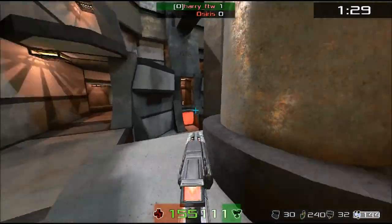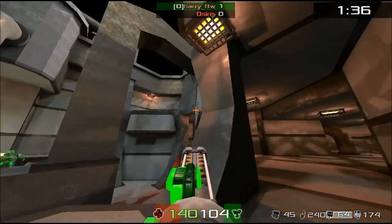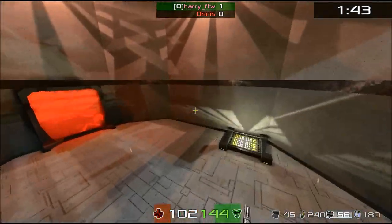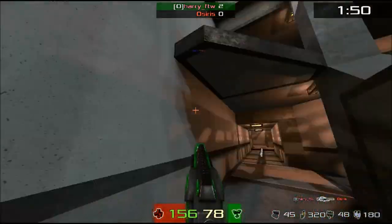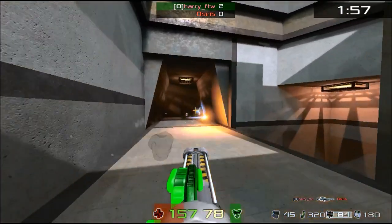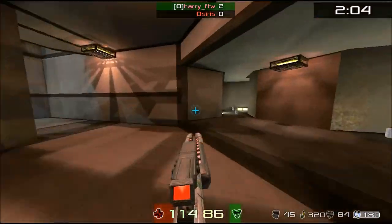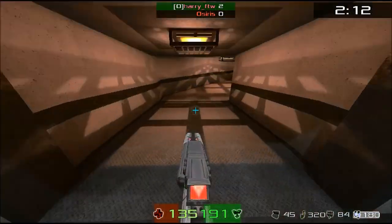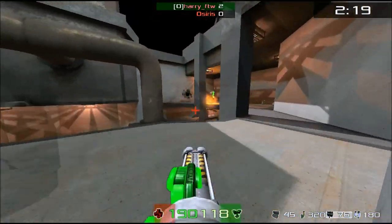You can see a little bit of frustration in Harry's movement, flexing the mouse back and forth as he waits for the next mega armor. Osiris is doing the right thing keeping the commanding view. He goes down due to some excellent aim by Harry for the Win. The one unfortunate thing about that teleporter is that the player waiting for the mega health can sit up on the mega health area and wait for the person to come through the teleporter — easy next shot. With the mega armor though, it's harder because it's sitting right there in the middle of the room.